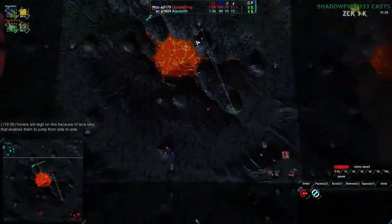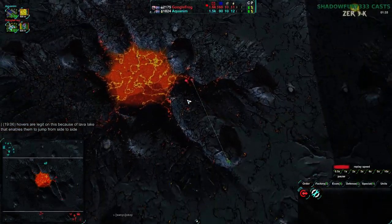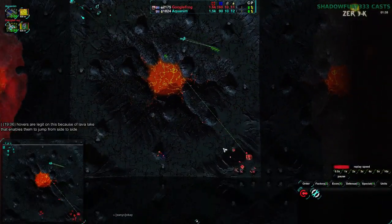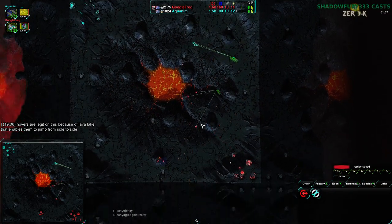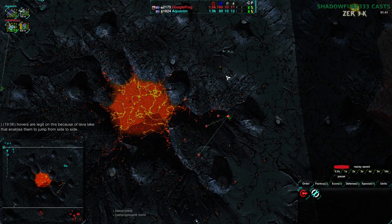Maces make sense here too. Because this map is fairly small, maces don't have that long to move, so they can get into combat fairly quickly. Despite the fact that this is corner-to-corner, maces don't have a hard time getting into combat. Daggers, on the other hand, you have to ball them up — it takes a little while to build up too.